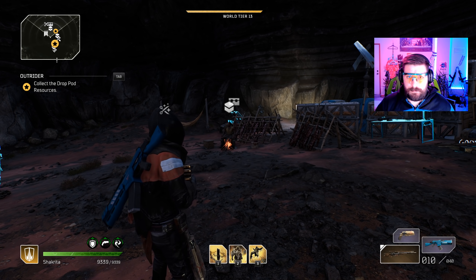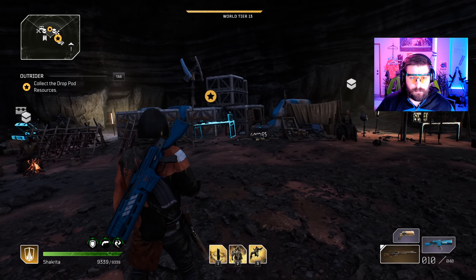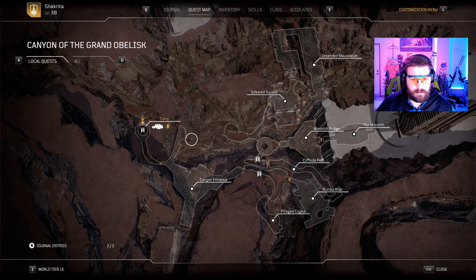All right, for the first pillar, we're here in the camp where you load in, and the pillar is going to be up in this area right here. You're just going to go out of the camp and take the first left, then keep following until you find the pillar and activate it.